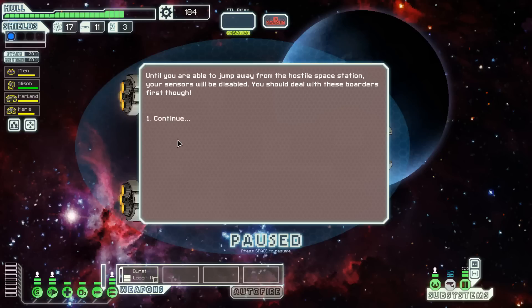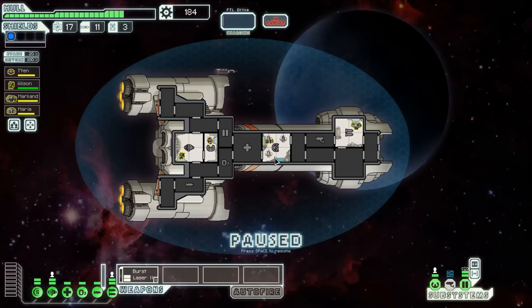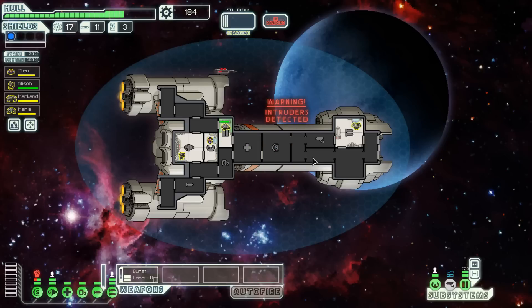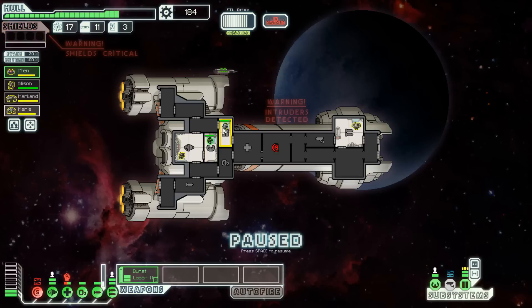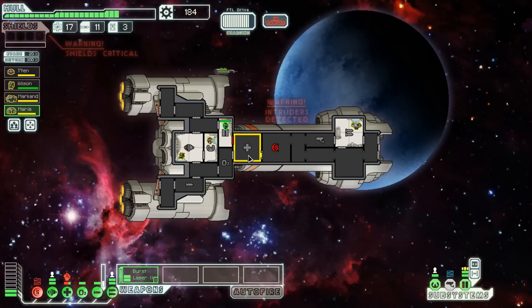Until you jump away from the hostile space station, your sensors will be disabled. You should deal with these boarders first, though. There are three of them. Let's get out of the shield room. What we're going to do is open up all of the doors on this side and try to vent them out into space. Actually, putting someone on one of these subsystems bolsters the doors so they're harder to get through — although they just broke through that one. I think hopefully they'll suffocate before they make it through anywhere — I can't really fight three people, it's really difficult.